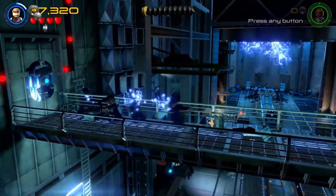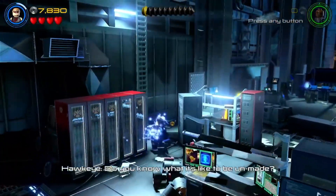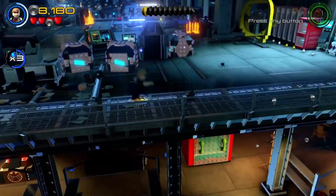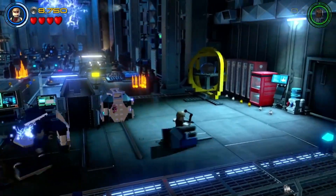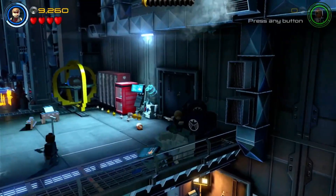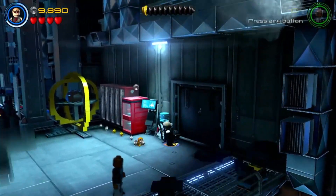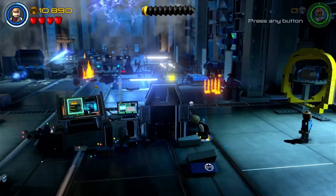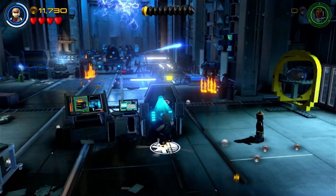I'm going to break this open real quick. There we go — I'm going to jump back down. We've got one more to blow up real quick. Break this area. And now we can build a terminal from the looks of it. Yeah, a little shield terminal that I can interact with. Very nice.